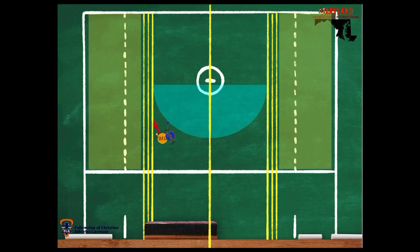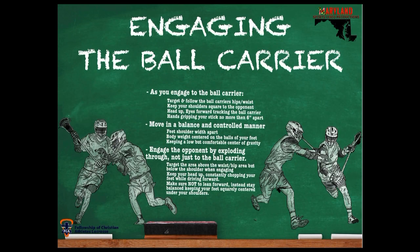You move in a balanced and controlled manner. We're not sprinting up to the guy, sprinting by him, making a bad decision, and letting him get a goal. We're going to settle in, chop our feet, and distribute our body weight through the balls of your feet, keeping our butt low and a comfortable center of gravity. You engage your opponent at the point where you want to and drive through him, not just to the ball carrier. You're centered and set right. You can see this guy right here — he's centered, his gravity is centered correctly, he's staying with his man but keeping low, and then he starts driving. You target the area above the waist, hip area, but below the shoulder when engaging. Keep your head up, constantly chopping your feet, and make sure not to lean. If you lean, you're going to fall flat on your face when he dodges a certain way. Instead, stay balanced, keeping your feet square and centered under your shoulders.